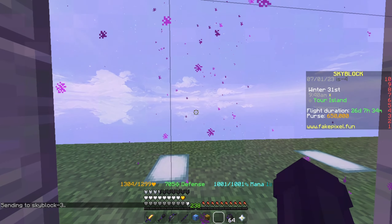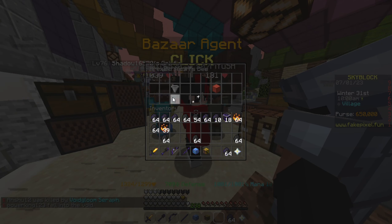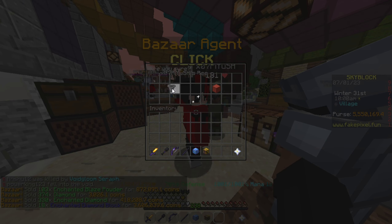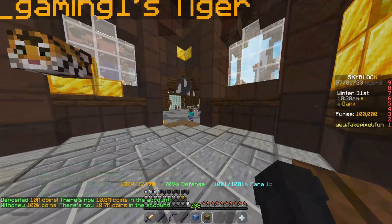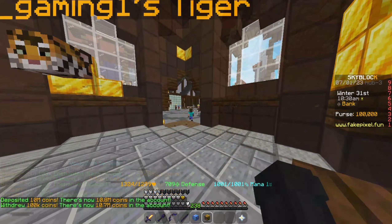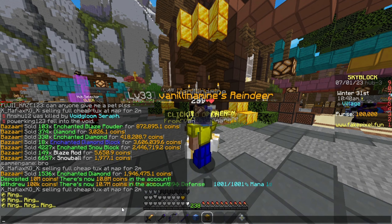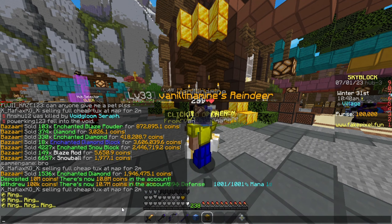Now let's go to hub and sell items in the bazaar. Now let's do a T5 zombie slayer to check the ability of the Tiger Pet.